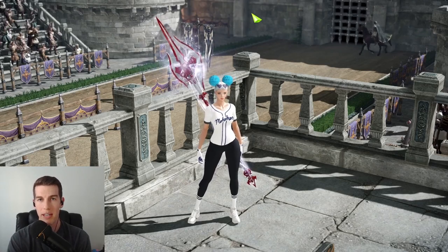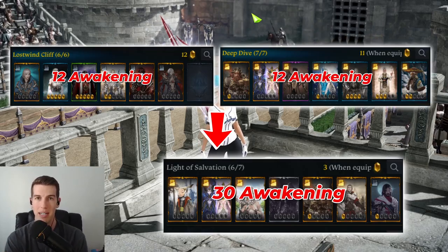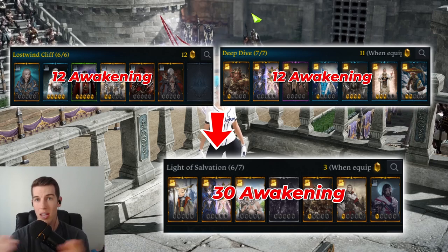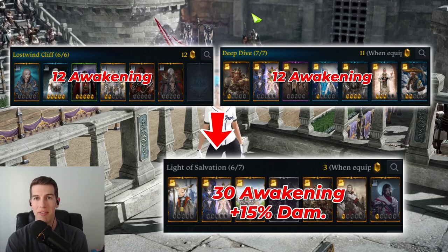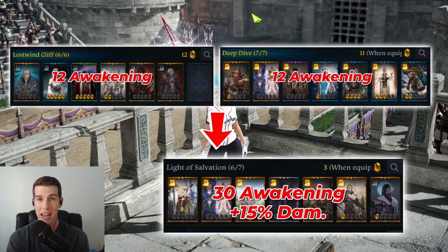Light of Salvation 30 is the end-all be-all card set. You always want to equip it. Going from Lost Wind Cliff or Deep Dive 12 all the way to Light of Salvation 30 gives you about 15% extra damage — that's a whole freaking engraving.